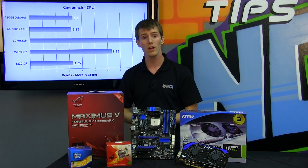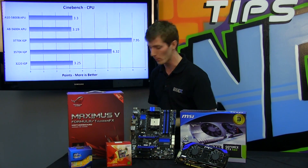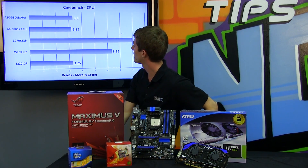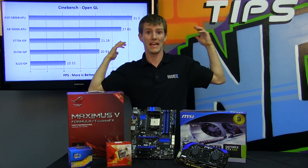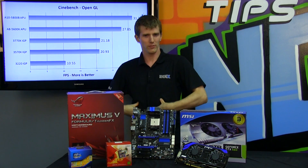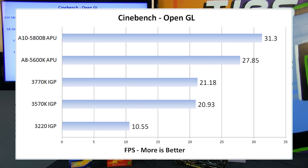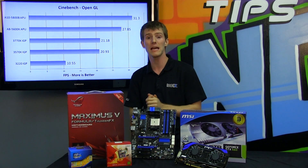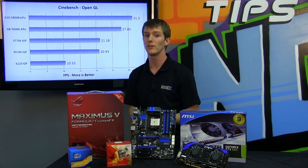FM2 is a low-end socket compared to AM3+, which is the performance socket where you see those six-core and eight-core processors that AMD trumpets about. In Cinebench OpenGL, we see the A8 and the A10 actually pull ahead significantly from their brethren, because this relies on the GPU performance of the processor — an example of how that synergy between a CPU and a GPU can actually work out pretty well if you build in a powerful GPU.